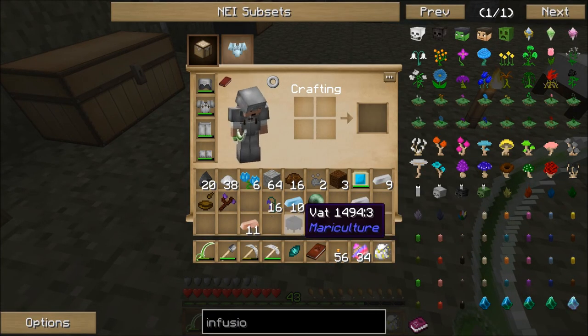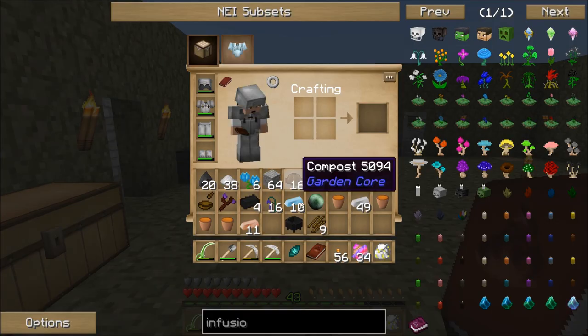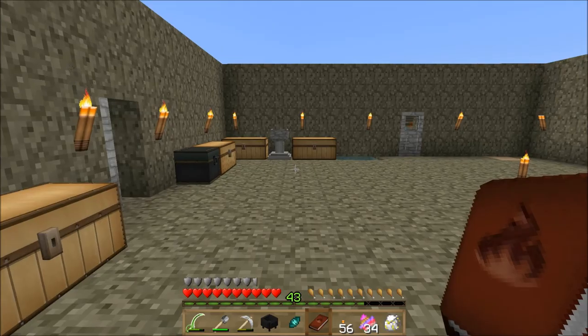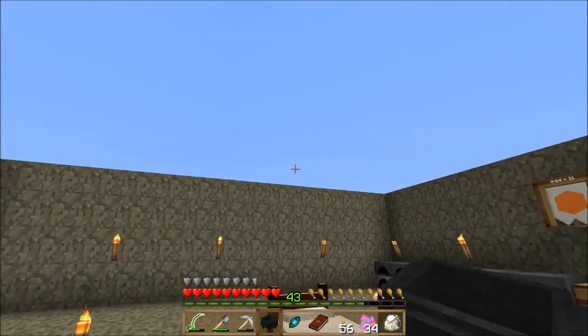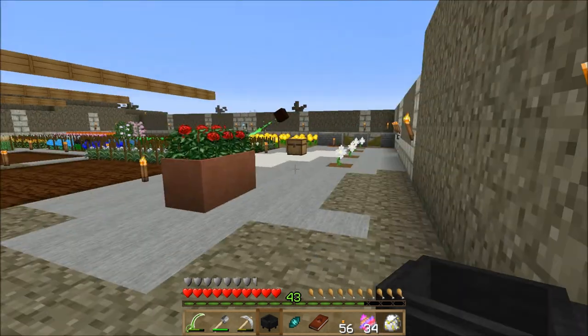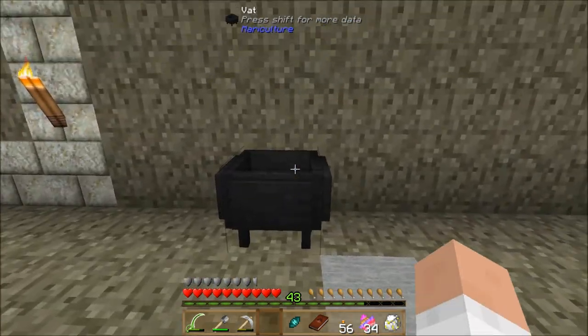I need to make one of these vats — which is just copper in this pack. There we go — a vat. That's going to give me a couple of burnt bricks and some buckets of lava. As for where to set this up, I wish I had a second floor ready, but for now I'm just going to set it up temporarily against this wall.